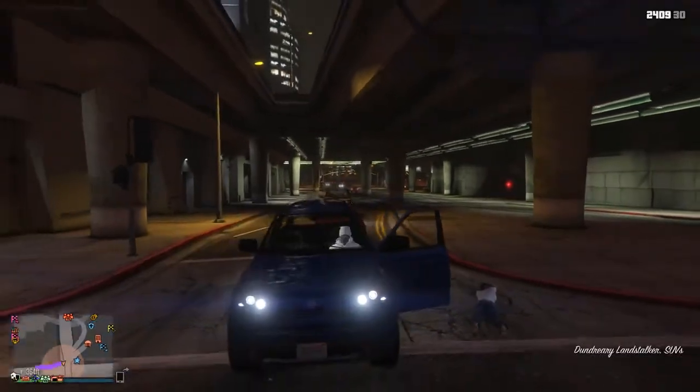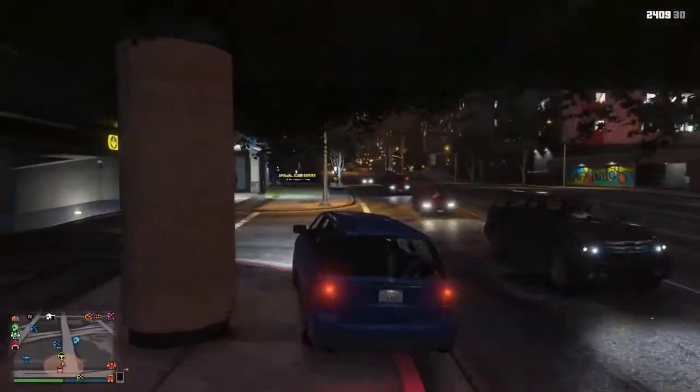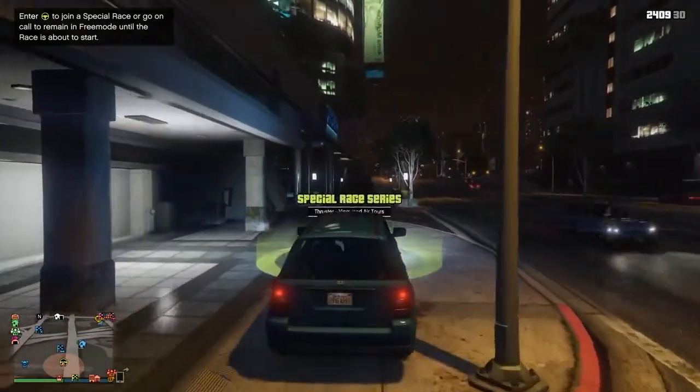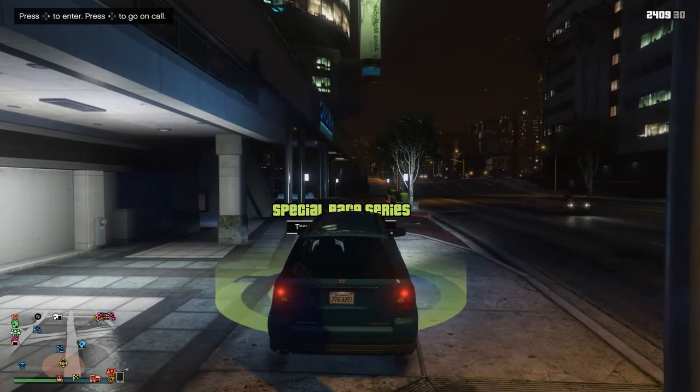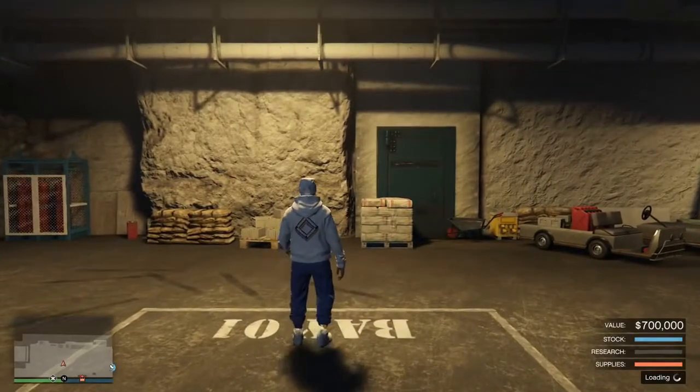Jump in that street car and make your way over to that job. Once you are on that job, ask your friend — now that he's left your bunker — to go back into his own bunker and send you an invite to his MOC. Bring his invite up, press right on your d-pad, and accept his invite at exactly the same time as you accept the job. After you've done that, consistently tap right on your d-pad all the way through the black screen, and eventually you will spawn inside your bunker.